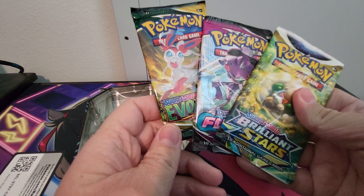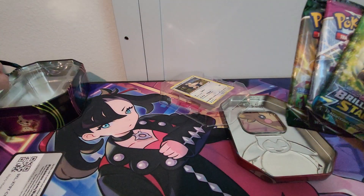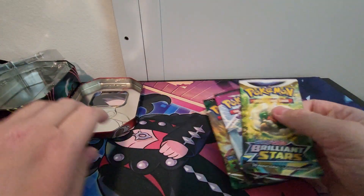And then we've got three packs in here: Brilliant Stars, Fusion Strike, and Evolving Skies. So let's go ahead and get this open and see what we can get out of it.